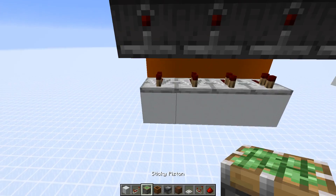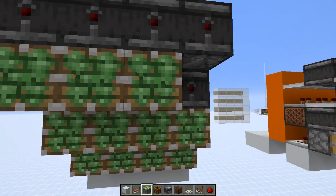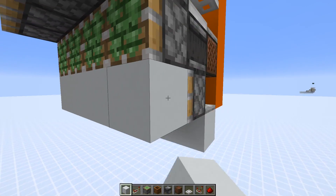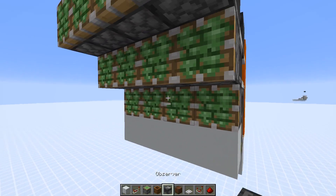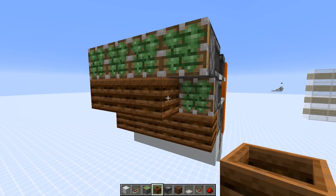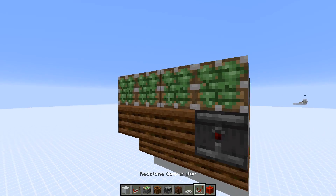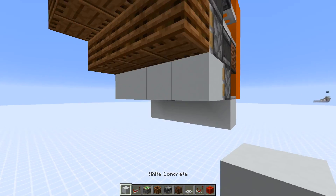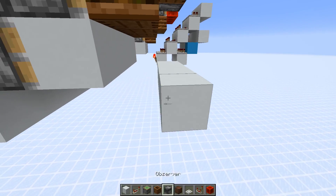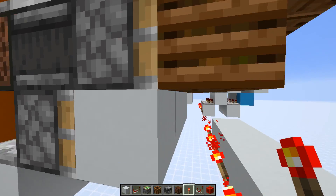There we need 16 sticky pistons in front of each of the inputs. At the bottom, attach blocks that can be powered. Then here we need a line of composters, here's three more composters, and this one gets an observer. At the top, redstone blocks. Then go down again — we attach redstone torches here on the side, so they will power the blocks that get extended.